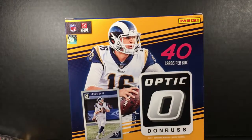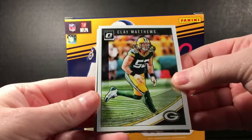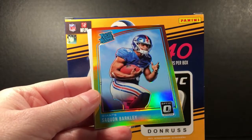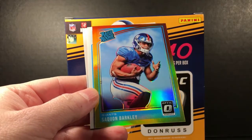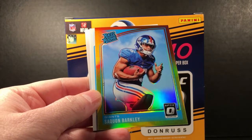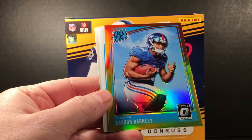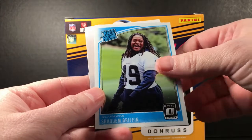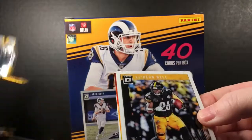Dion Cain, Matthews elite series, Dante Pettis — sweet! A Saquon! I've had a lot of luck pulling his parallels out of Optic and the hobby box. I got a blue one and I have another hobby box to open today — I'll show that to you guys soon. Hopefully I'll pull another colored Saquon. Good hit there. And Shaqueen Griffin — excuse me, sorry. I was hoping I wouldn't have to do that.